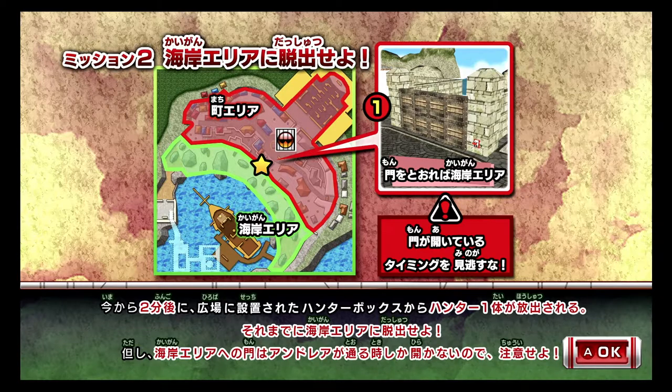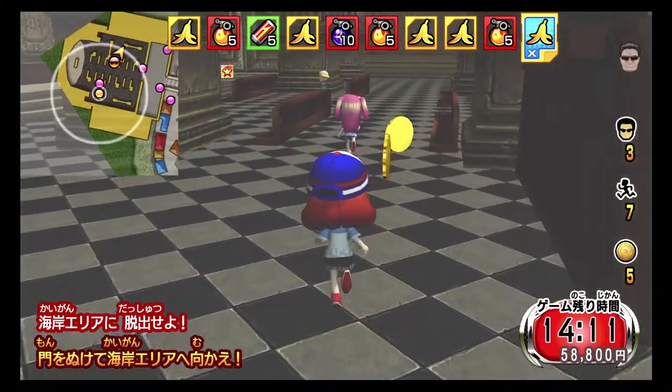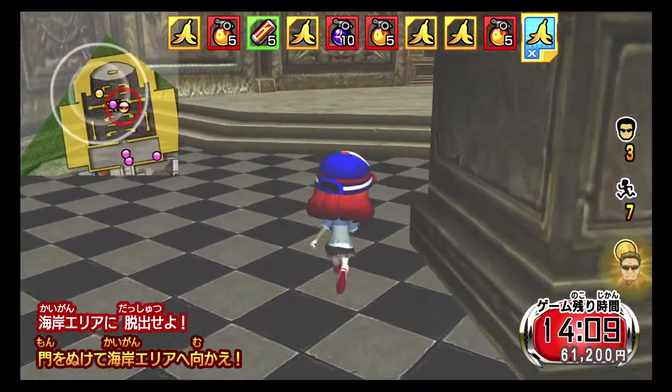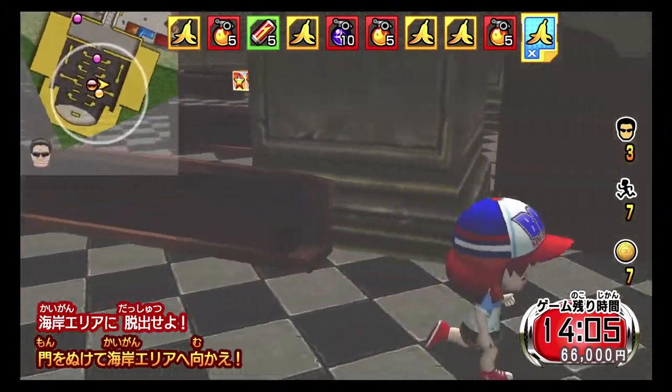Apparently, within two minutes, a hunter will be released in that area and we have to enter the new area. Something to do with the door having a time limit of being open. Okay, let's do this quickly. At the same time, let's grab the coins. We walked one whole round — the hunter is there.